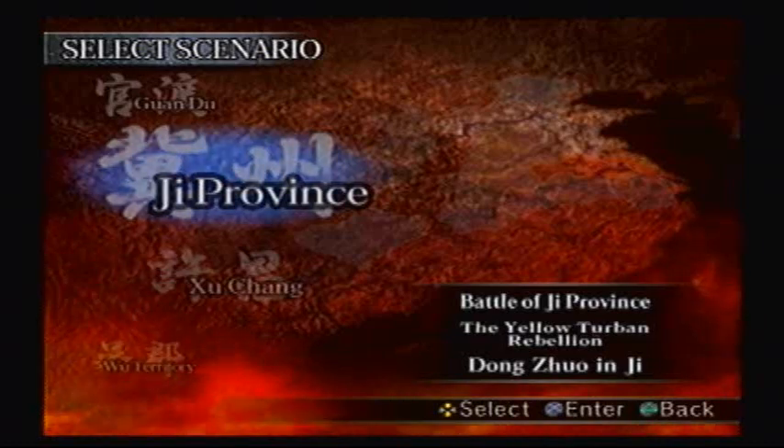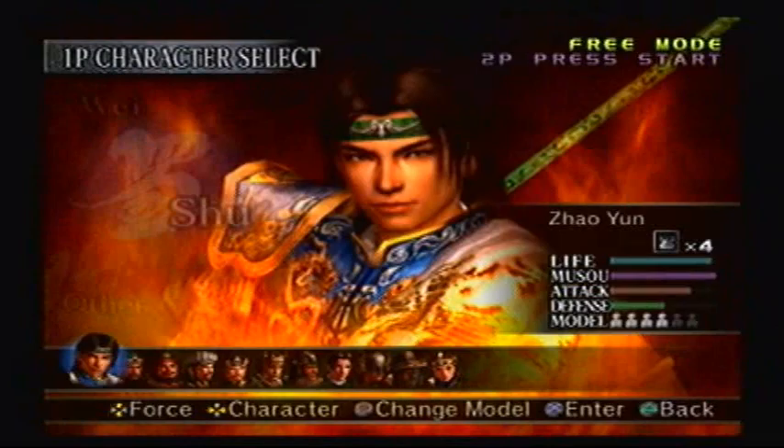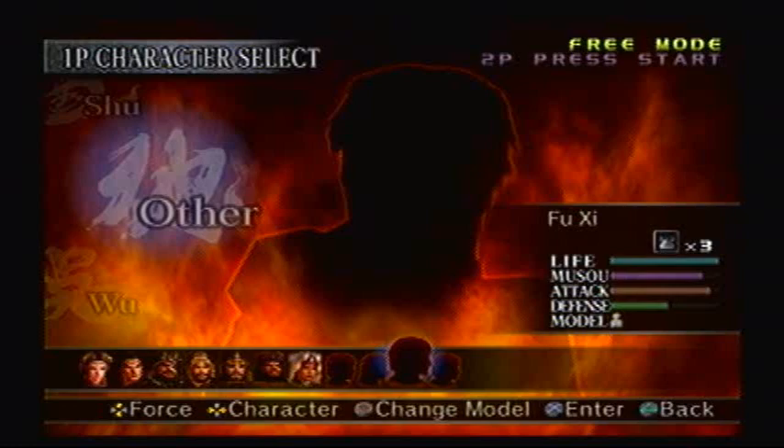Hey everybody, the Banga's back! Welcome to part 121 of Let's Play Dynasty Warriors 4, brought to you by GameAnyone.com. Now this weapon is for the Greatsword, and to get that weapon you have to go to Yellow Turban Rebellion level in the Han Forces, so let's get started!